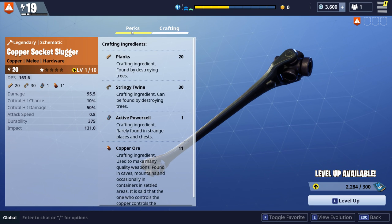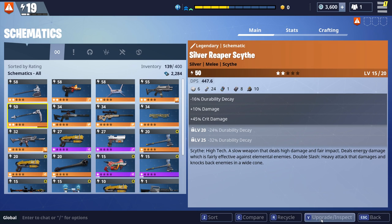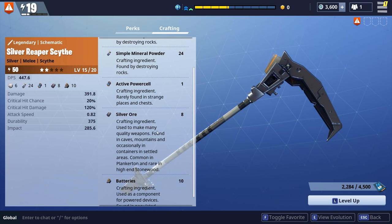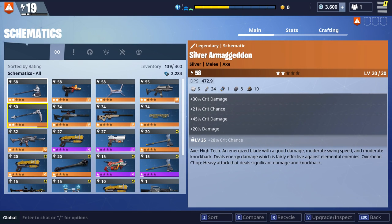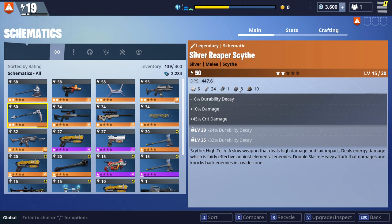Later on in the game there are elemental things that can kill you. When you go to the crafting tab, this is what it takes to craft. Right now this takes planks, stringy twine, active power cell, and copper ore. If you level it up all the way to level 10, it will still only take 20 plank, 30 stringy twine, 1 active power cell, and 11 copper ore. But here's the kicker - once you evolve it to the second star, you can see the crafting takes more rare resources, like simple mineral powder which is more rare than regular mineral powder, and silver ore instead of copper. Level 1 stuff takes copper to make, and level 2 takes silver to make. That's the big difference.